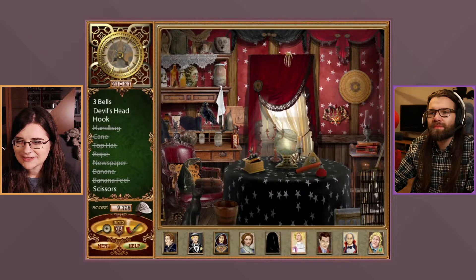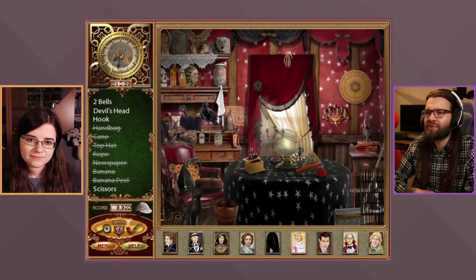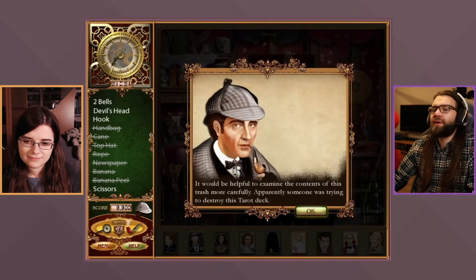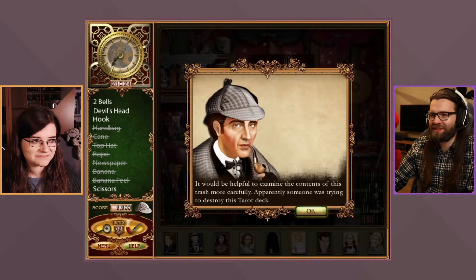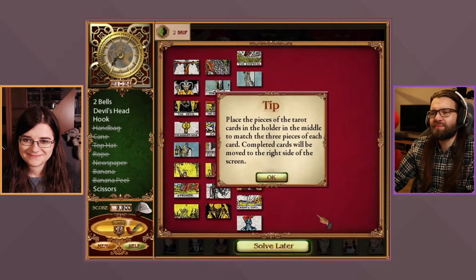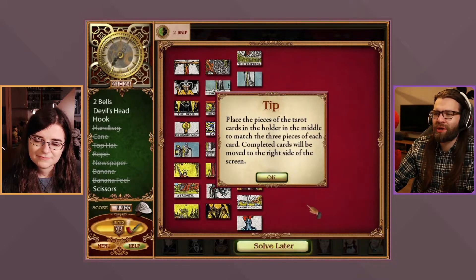A bell is found — those are looking bells. They examine the contents of a trash bin more carefully. It appears someone was trying to destroy a tarot deck. The puzzle: place pieces of torn tarot cards into a holder in the middle to match and reconstruct three pieces of each card. Completed cards are moved to the right side of the screen.